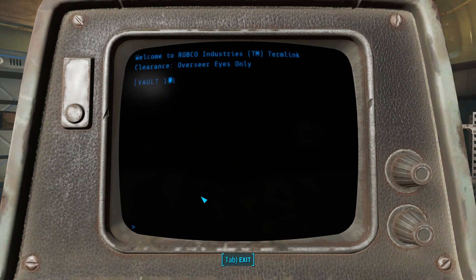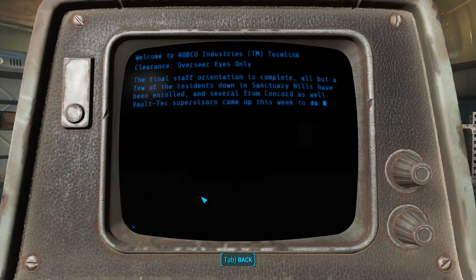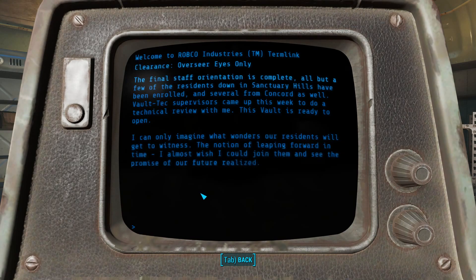Overseer's log — preparations. The final staff orientation is complete. A few residents down in Sanctuary Hills have been enrolled. Just FYI throughout this series, I'm probably not going to read everything aloud, I'm just going to skim it a little bit faster. So if you want to read, feel free to pause. I kind of do a skimming thing throughout this series, so if I go too fast feel free to pause and start back up whenever you're ready.